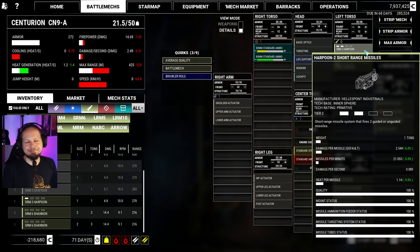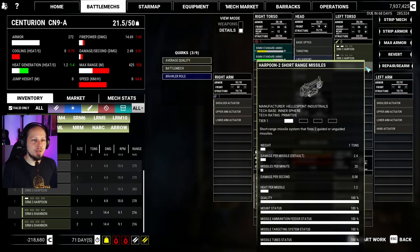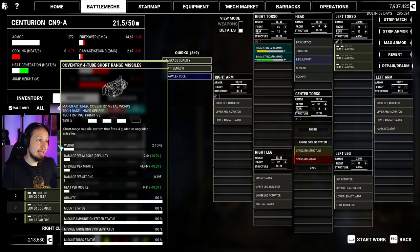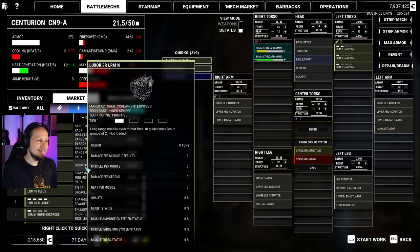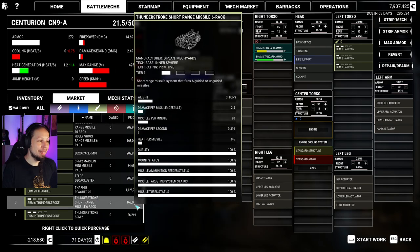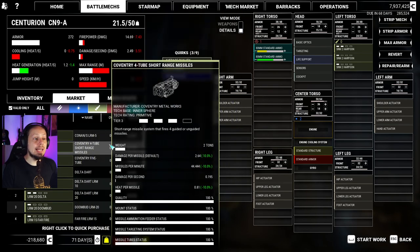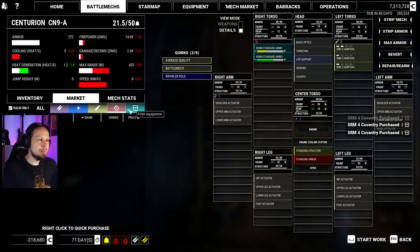The damage per missile is 2.5 — because of the number of missiles shot. Damage per missile here is 2.4, which is also 2.4. So we might be able to go for some SRM6s instead. Let's check it out before we do anything else. There's an LRM20 tier 4 costing a million C-bills. I see a tier 3 SRM4 and I like that — seems very good. I'll buy three of them. We got the money, so we should invest.